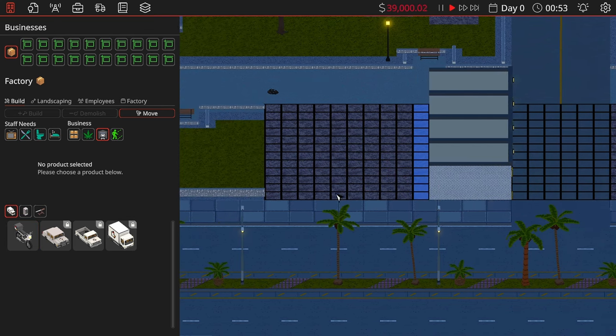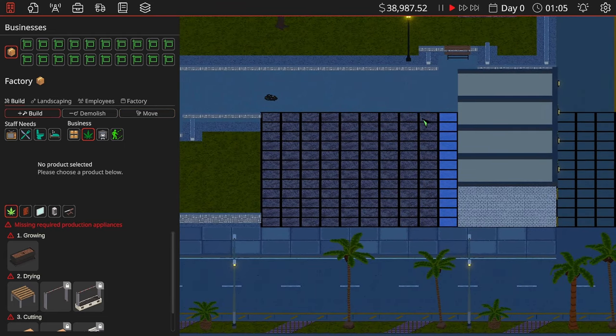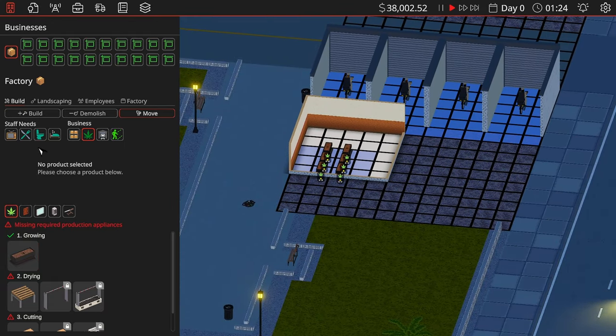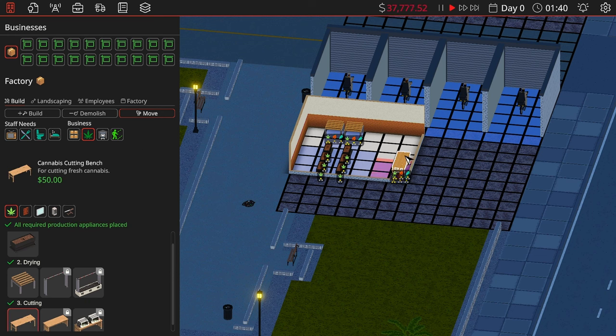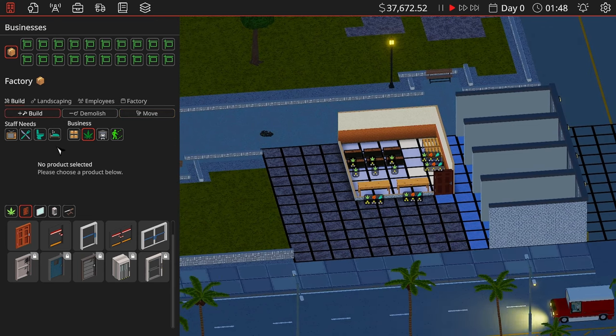I'm going to throw down four garages. Then I'll go to the building section — the grow room is what I want next. I'm going to build it out and for growing I need a little extra space. I'll bring that out a smidge, get two drying racks up here, and some cutting boards. Then I'll grab a door and throw that there. Next, I'm going to build a storeroom.